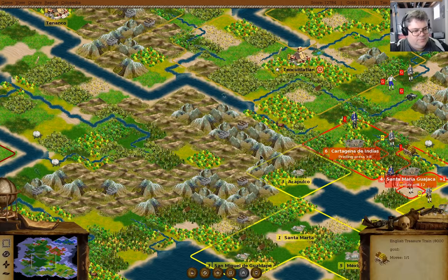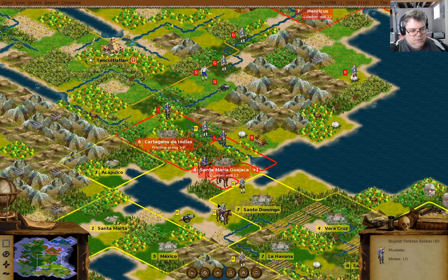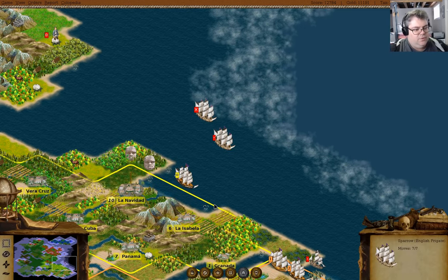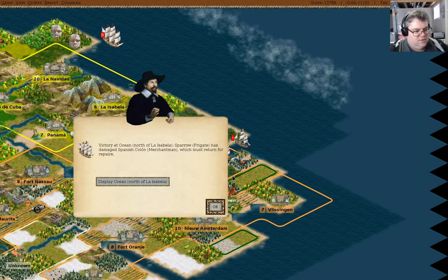You go in there. You can go that way. You capture the colonist — no! Wow. We go here and attack. Has been damaged.